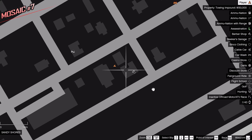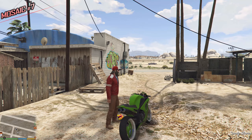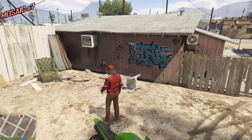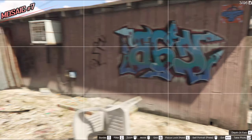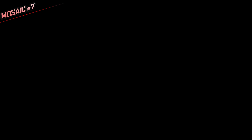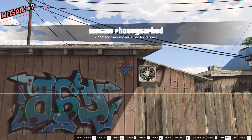This is the barbershop — the Monkey Mosaic is right behind the barbershop. We have a bunch of graffiti over here in this small alleyway. The Monkey Mosaic is on the wall next to what looks like a sofa. Take a picture and complete 7 out of 50.